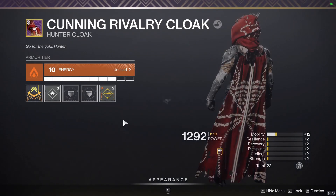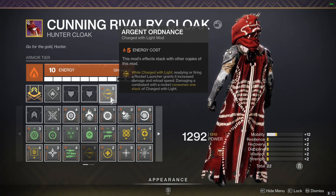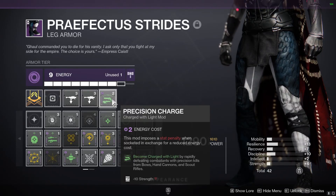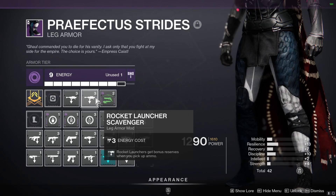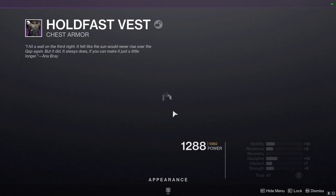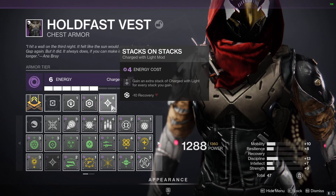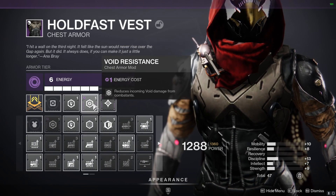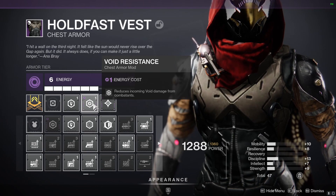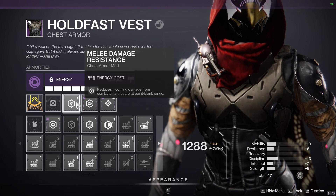For our armor mods, we're going to use Argent Ordinance — while charged with light, your rockets do more damage at the cost of one charged with light stack. Rapid Precision Kills with your bow will get you a charged with light stack. On our boots, we're also going to use Rocket Launcher Scavenger mods for more ammo. On our chest piece, we're going to use Stacks on Stacks — you get a free extra charged with light stack for every stack you get with your bow kills. And then Void Resistance since all incoming Void Damage is increased by 50%, and Melee Damage Resistance since most enemies are within close range.